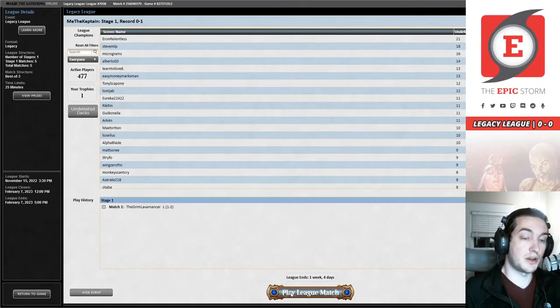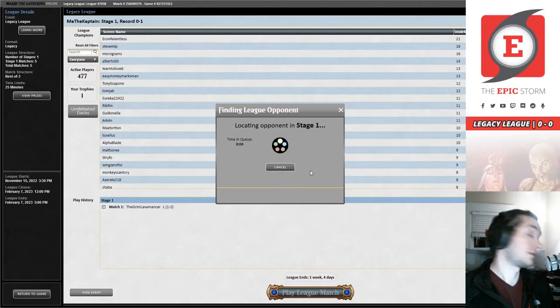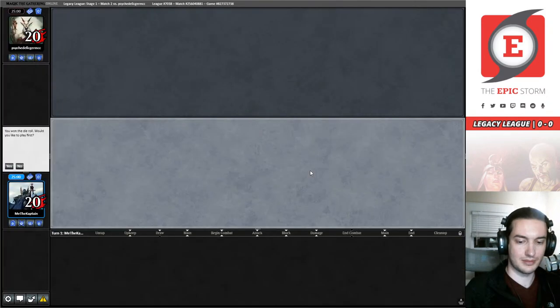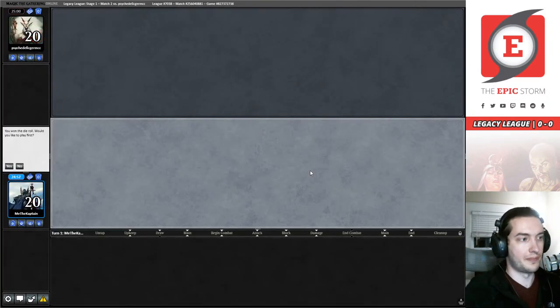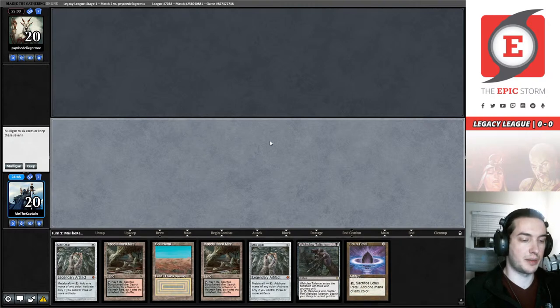We're going to play another league match to try to see what we can do with it. We won the die roll again — we're going to play first. My opponent has an interesting name. This is almost a really nice hand, but we're going to mulligan this.